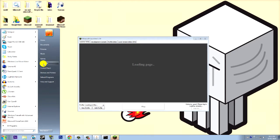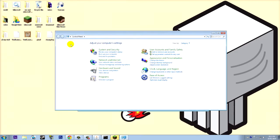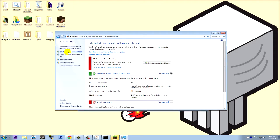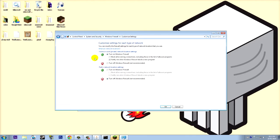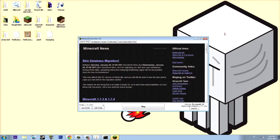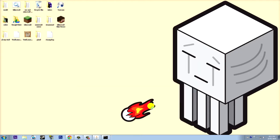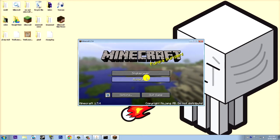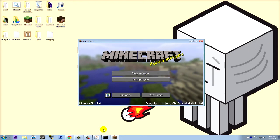If you get a problem connecting, go to Control Panel, then System and Security, then Windows Firewall. Click 'Turn Windows Firewall on or off' and turn the public network firewall OFF. This applies even when port forwarding. It didn't work for me until I turned it off, and the same fix worked for my friend too.